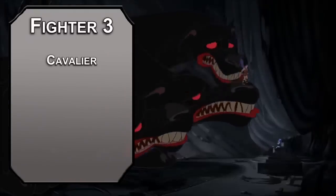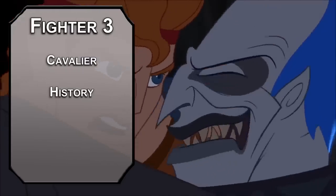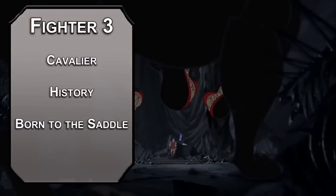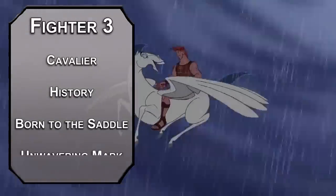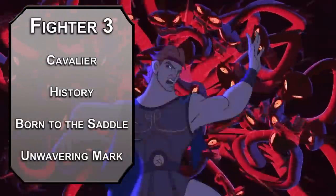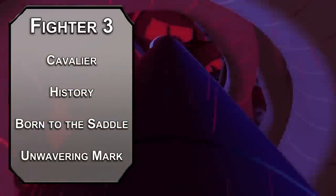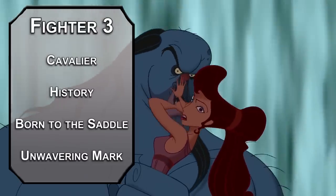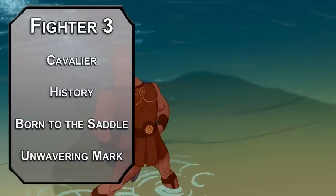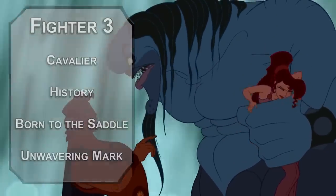You can grab another skill proficiency — I'd go for History, as eventually you'll find out why your namesake keeps trying to murder you. You're Born to the Saddle, which gives you advantage on dexterity saves to stay on your mount, and you can hop on with 5 feet of movement instead of half. Finally, you get Unwavering Mark, meaning that when you hit a creature with a melee attack you can mark it, making it have disadvantage on attack rolls against any creature that isn't you.